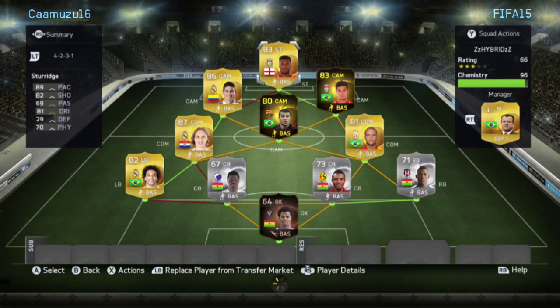Coutinho played 4 games and got 4 goals, which is great. Overall this is definitely a team worth buying. It's got 96 chemistry — you might think that's not amazing, but anything 95 or above is going to be good. Peace.